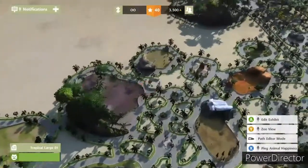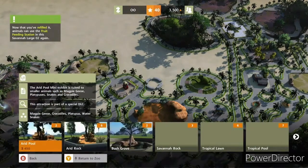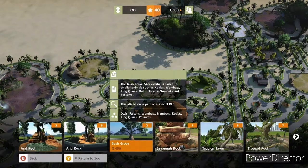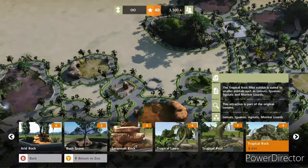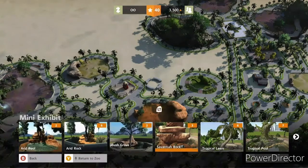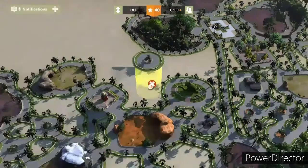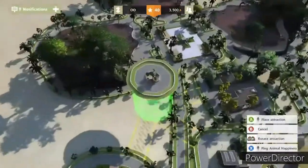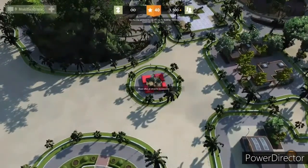Let's get back to the point of the video and start with some mini exhibits - arid pool. How about we start with bush grove, because I know there's a lot that has to be done. This one's all done, that one's good, that one's good - all good. Not even close on that one. We've got arid pool, bush grove, and tropical tree. Let's start with a bunch of bush grove. Maybe we could put a variety over here instead of having just a giant section.